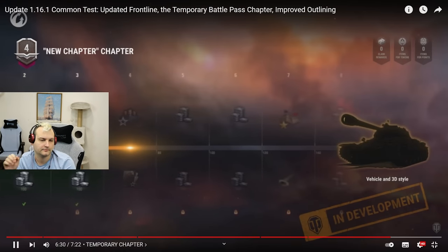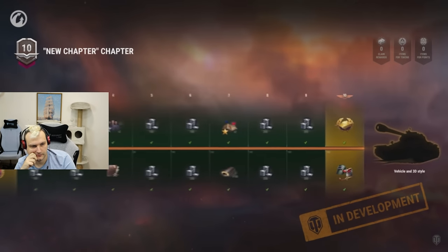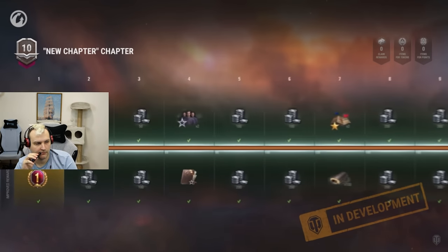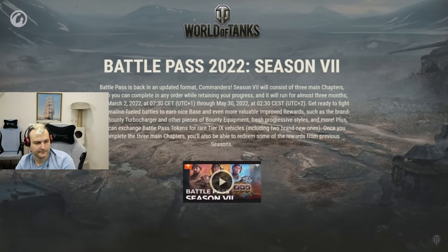You will be able to invest previously earned points into the progress of this chapter. That's its main difference from regular chapters. The launch of the temporary chapter on the common test is required first of all to test its mechanics. That's why all rewards and their values are not final; they will be adjusted and changed right up to the release.